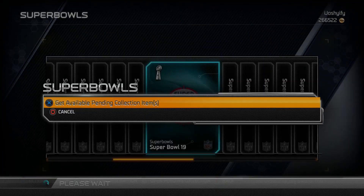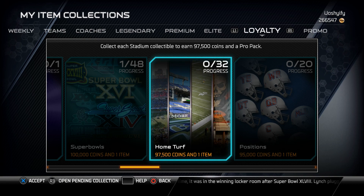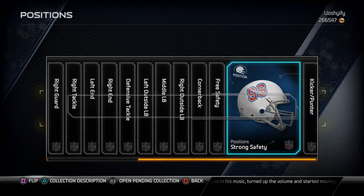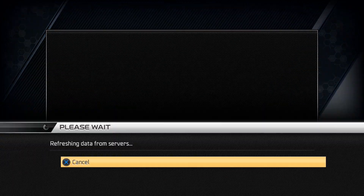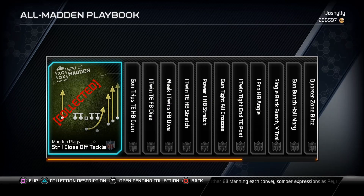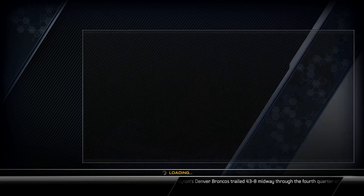Super Bowl 1 gives 100k which is nice. Super Bowl 19 collectibles get you 25k for collecting the normal set. There's also a home turf collection with a unique coin amount, and a positions collection — one for every position on the field including kicker and punter. The All Madden Playbook collection gives 90,000 coins and a pro pack.